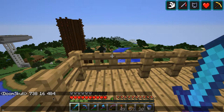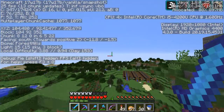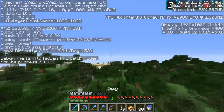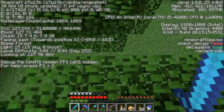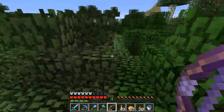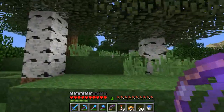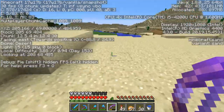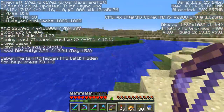These are the coordinates of the center of the End portal, and what we're going to do is build a massive ice road for a boat so it's a little bit faster. If you go straight from here you'll end up in the End. I just want to find a better building spot for this, so I'm following this line. Maybe I can put something over here.